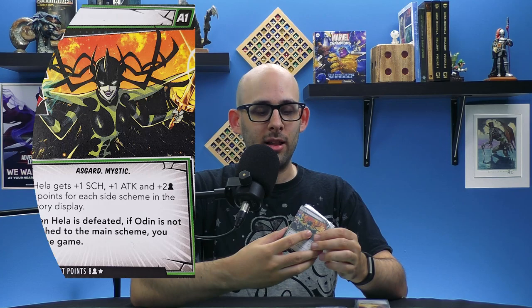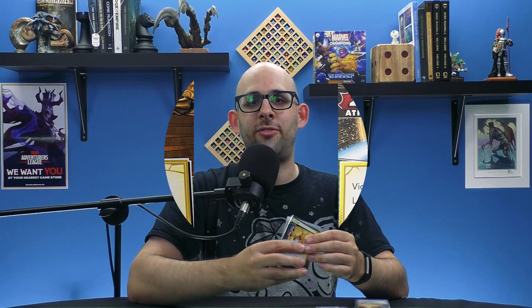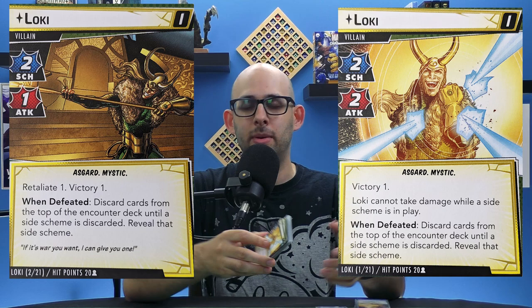Then you have two more villains to round it out. It switches from the Thanos theme and moves over to an Asgardian, cosmic-level threat — you're going up against Hela and Loki as your final two villains. Hela's whole shtick is that she has captured Odin, and you cannot defeat her until you rescue Odin. Loki's thing is he has multiple forms — there are actually five different Loki cards, and depending on your difficulty level, you have to take out a certain number of them, each with slightly different stats and abilities.